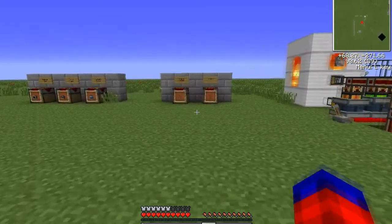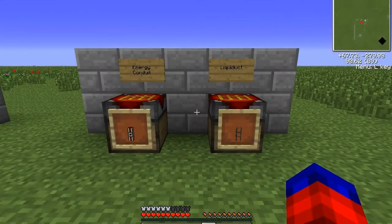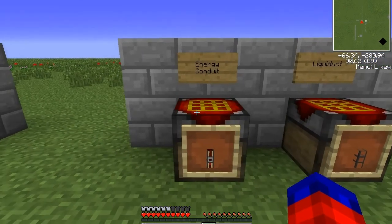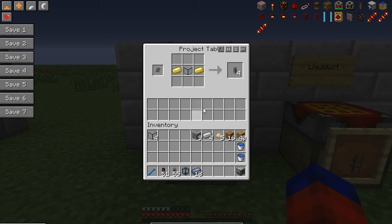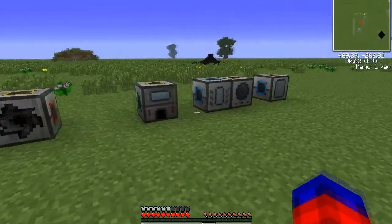Thermal Expansion adds new items for liquid and power transport. The first is the energy conduit, made with two electrum ingots. We forgot to look at how to make electrum, so let's do that quickly.